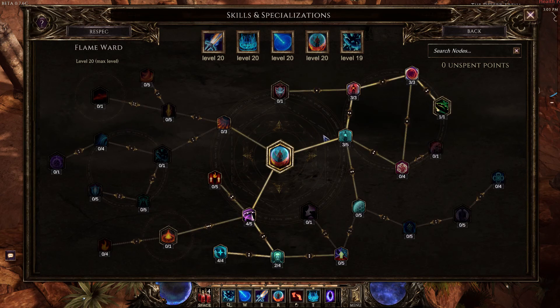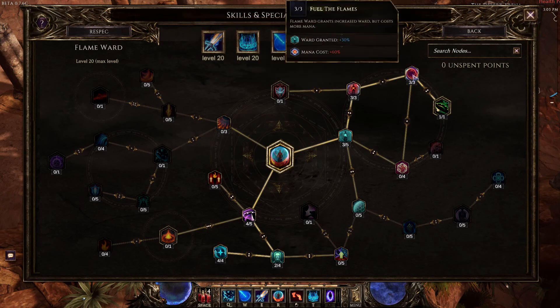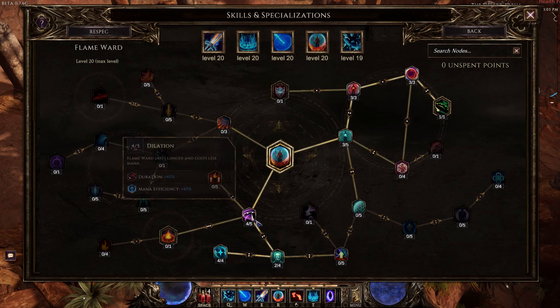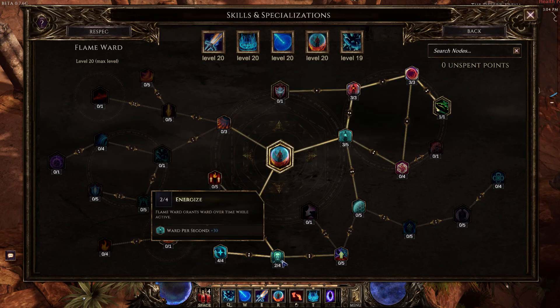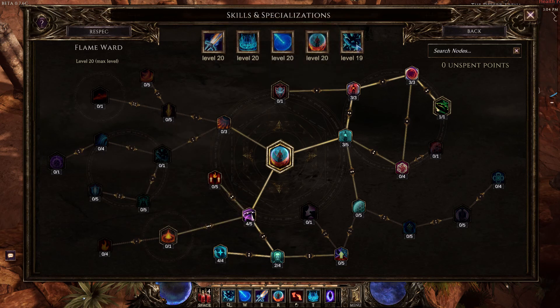For Flame Ward: 3 points in Stalwart Defense, 3 points in Desperate Defense — this gives a percentage of missing health as ward, and since we're running the chest piece that takes your health to grant ward, you'll be missing a lot of health, so this grants a huge amount of ward. Then 3 points in Fuel of the Flames, 1 point in Invigorate, 4 points in Dilation for duration, 2 points in Energize for ward per second, and 4 points in Recolation for ward retention.